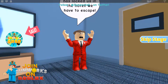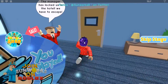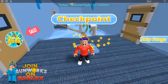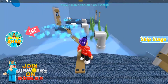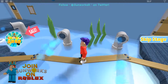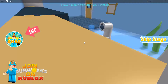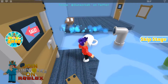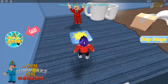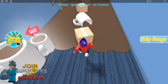Here we are — locked in the hotel, we gotta escape! Let's begin. We're gonna cross but we cannot let anything touch us, and we cannot lose our balance because if we fall we need to start again from the checkpoint. Watch out for all this hot coffee! Wow, the manager has a lot of coffee.